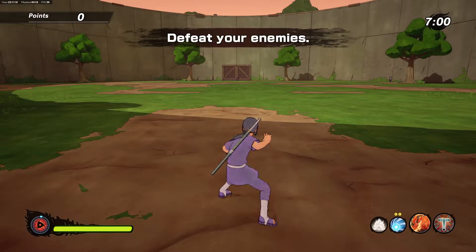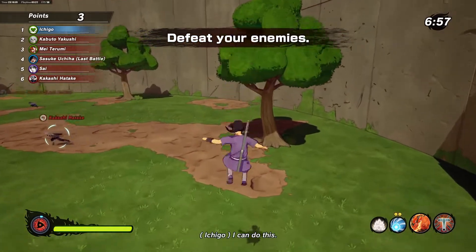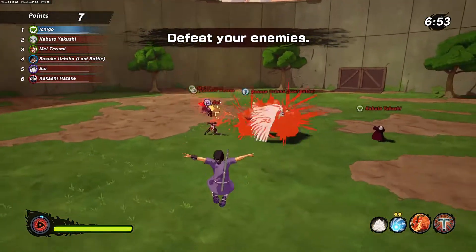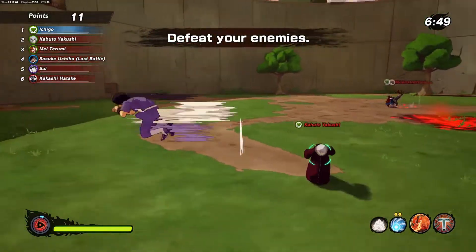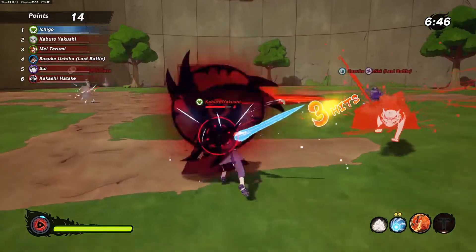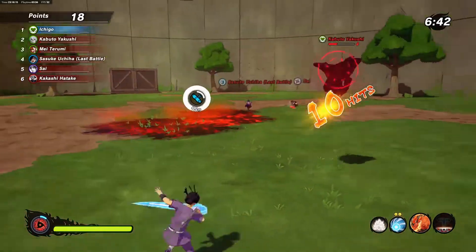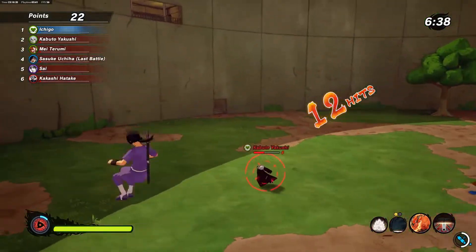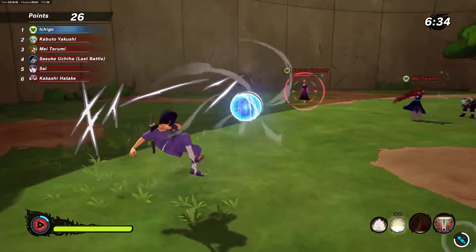Alright, we got the Edo Itachi on, we got the jutsus — I just like this outfit better. Kabuto, Tsukuyomi! Under my Tsukuyomi — and again, jutsu, get hit down! Oh my god, Tobirama Blade going crazy. Rasengan — I'm right here. Yusaka Beads, can't hit me — hold that for me.